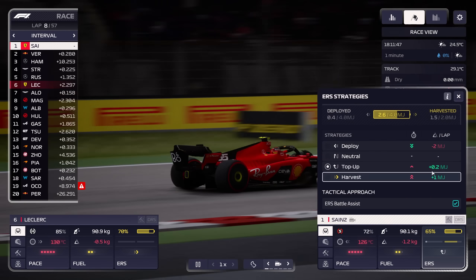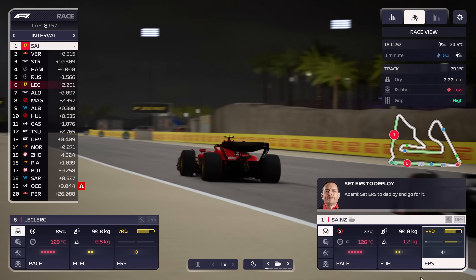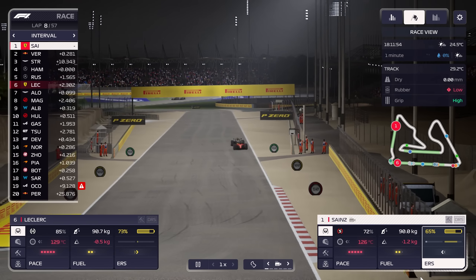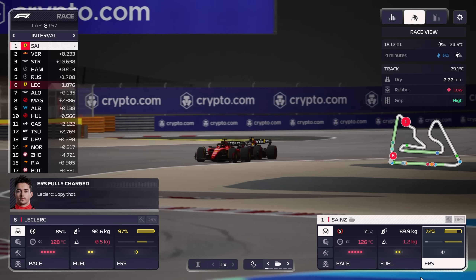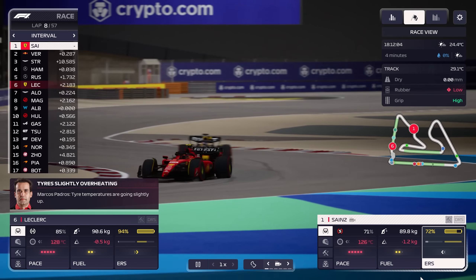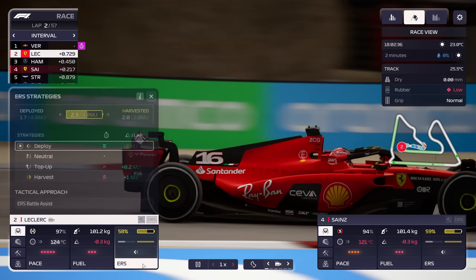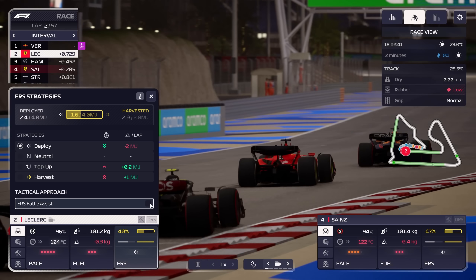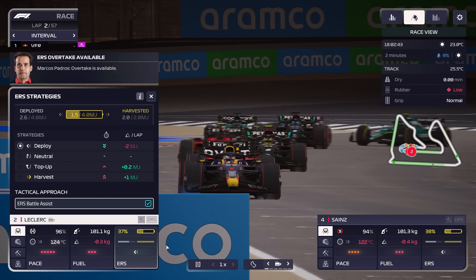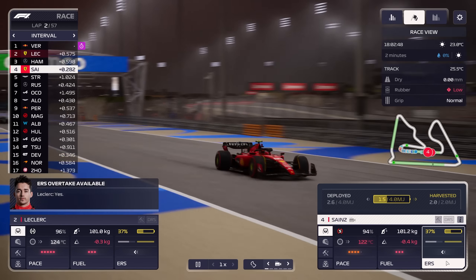ERS uses battery to give your car a boost in speed, but you only have a limited amount of it, and you can only recharge up to half that amount per lap. This boost can make a huge difference between an overtake and a held position, so you want to make sure you're getting your drivers to either focus on just using it all up or recharging it for later use whenever possible. You can also tell them to use ERS tactically for battling purposes — meaning they'll wisely deploy ERS only when their position is threatened or an overtake is possible, rather than just whenever they can hit a higher top speed.